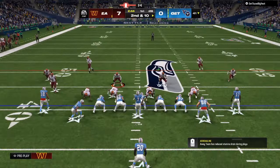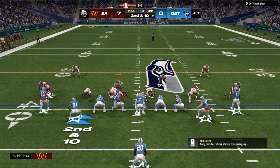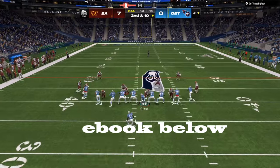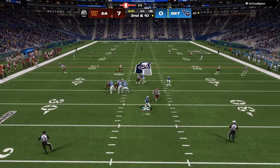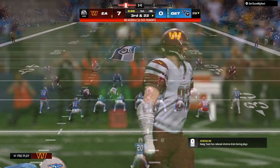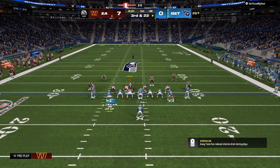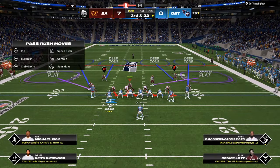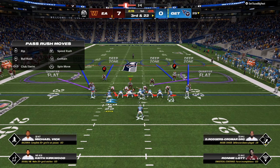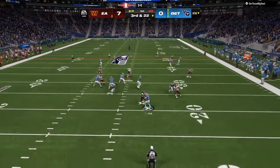If you want this full breakdown, I have my first and second down calls and my third and fourth down adjustments in the ebook linked below. It's going to give you when to use Cover 2, when to use Cover 4 with a Cover 3 shell or a Cover 2 shell, and how to lock down in the red zone on RPO plays.